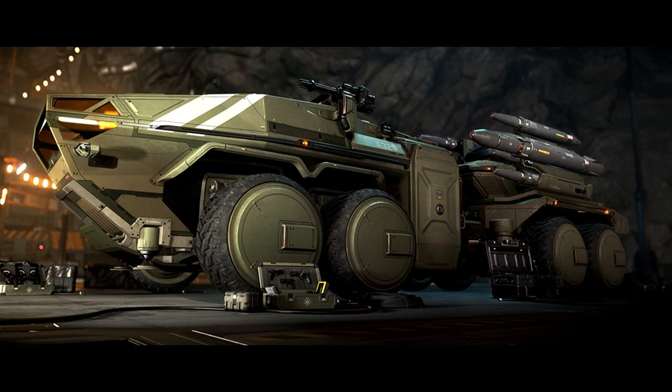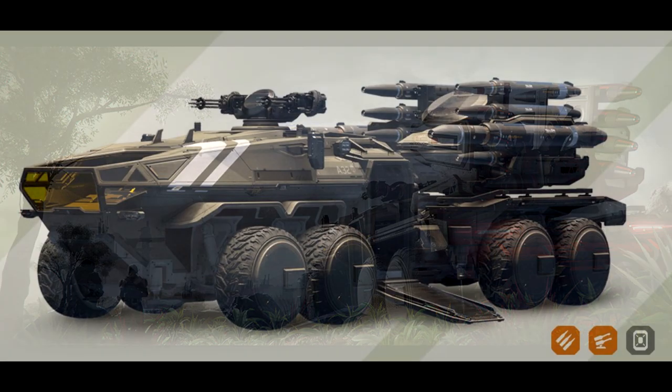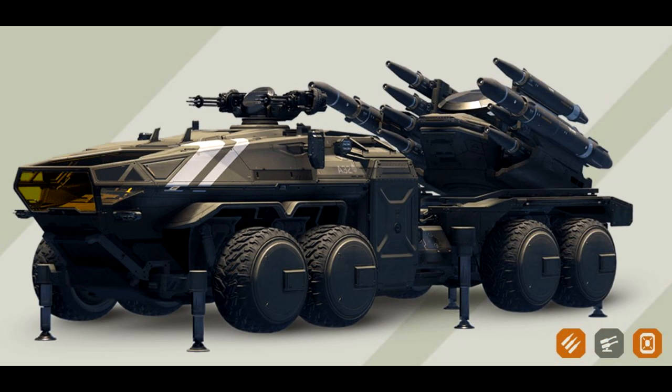The weaponry is what makes it interesting. You have two size-two gatlings on the remote turret — they kind of look like Scorpions — designed for close-in combat. So if ships evade your missiles and get close, you have a turret that can rotate 360 degrees. You also have eight size-five missiles, which are significantly large, and two size-seven missiles, which are very large. According to the leaked article, the size-five missiles are designed to kill everything up to a Cutlass in one hit, with the size-seven being better for ships like the Valkyrie or Freelancer.